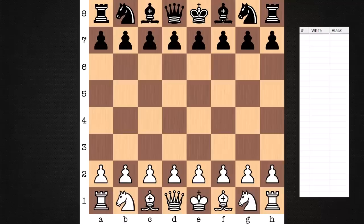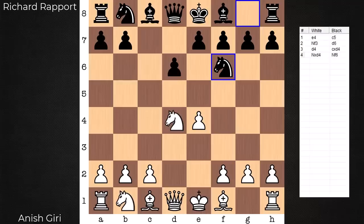Hi everyone, it's Jerry. I have an excellent positional game to share with you from the final round of the 2023 Tata Steel Masters. On the white end is Giri, and he's playing against Richard Rapport. Opening wise, it's an open Sicilian.